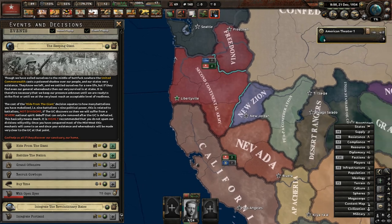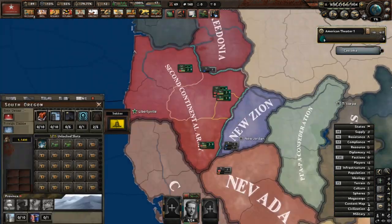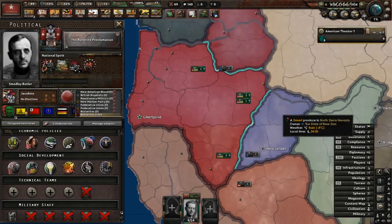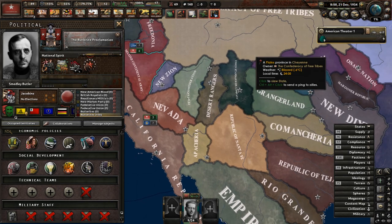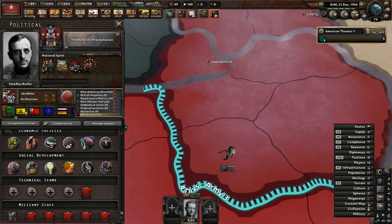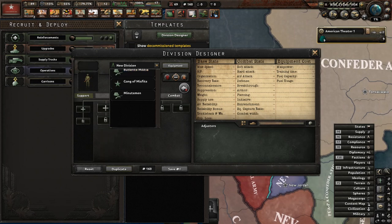Once we activate the Truly American Revolution, the other warlords sort of start unifying on their own — usually around 1937, and it's 1934 right now. But once the Second Continental Army progresses far enough, it activates all the other warlords to fight each other. I'll also show a division template I like to use before we end off there for today.